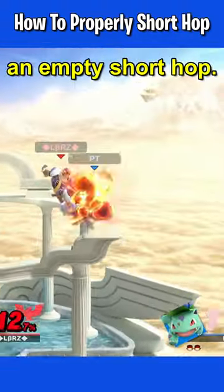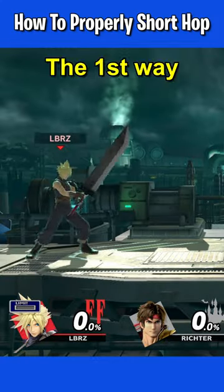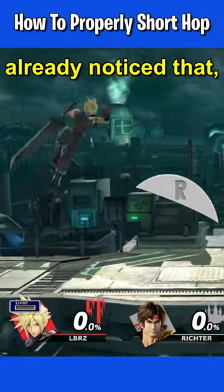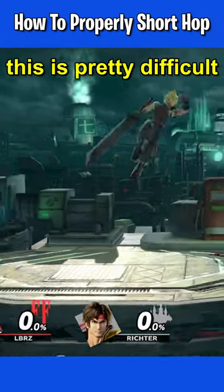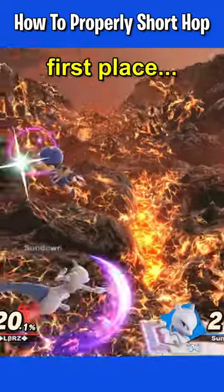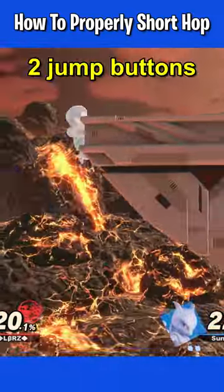The first way is to lightly touch your jump button, which if you've played the game for more than 5 minutes I'm sure you already noticed is pretty difficult and inconsistent. The second way, which is why I'm making this video in the first place, is to touch two jump buttons at the same time.